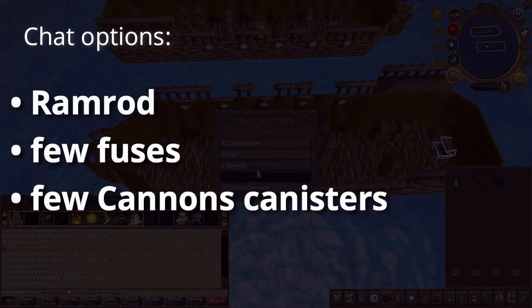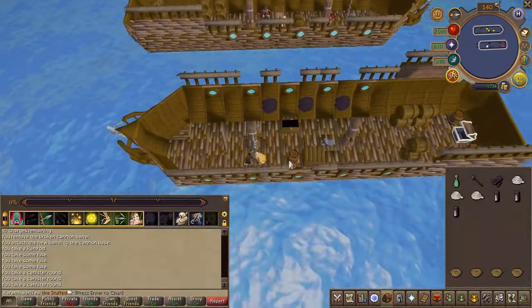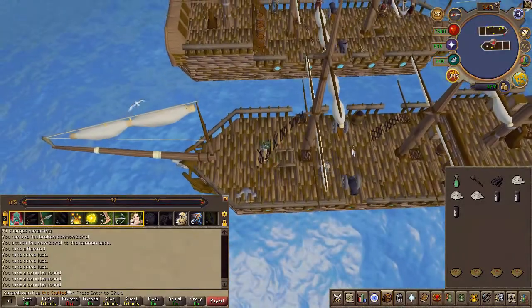I don't have an exact value on how many fuses and cannon canisters you'll need, so just grab a few. You might have to come back downstairs and grab some more, but don't fill your inventory. With those items head back upstairs to the cannon you just replaced.